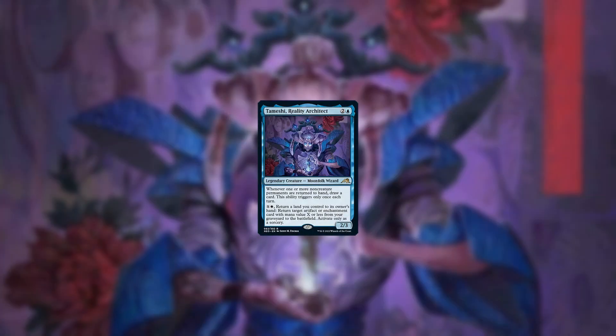Temeshi is a card which, among other things, has an activated ability that lets you bring back artifacts and enchantments from your graveyard by paying mana and returning a land to your hand.